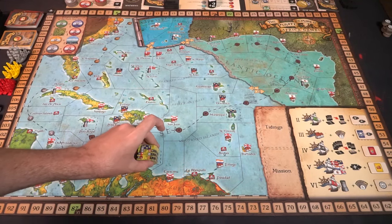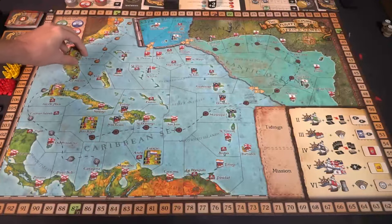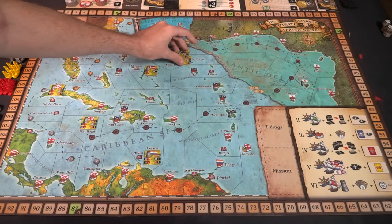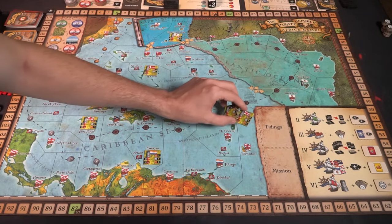To begin setup for the game, the Pirate Republic, the first thing you do is take the main game board out and place it within reach of all players. This is a big game board, so make sure that you have a large table space. Then you're going to take all of the main forts — these are the double-sided forts with the flags of the different countries like Poland and Britain and so forth — and place them down on the square locations marked on the map.